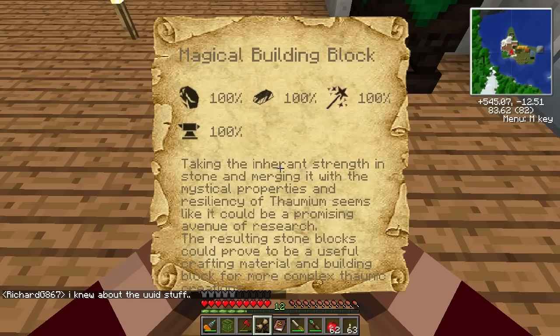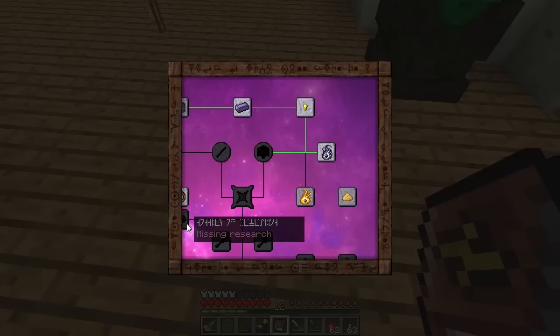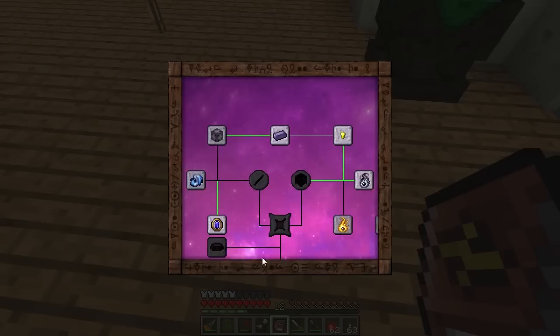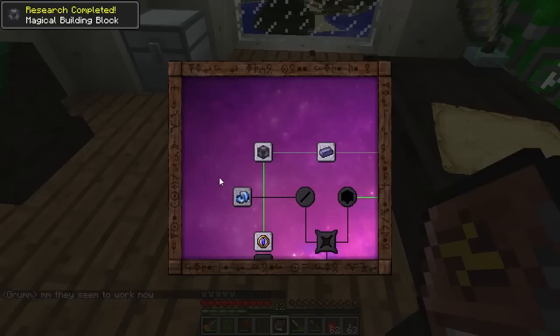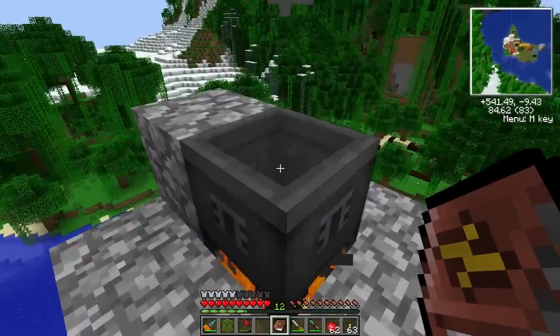We got the magical building block. Let's see what this one is: apparent strength of stone and merging it with the mystical properties and resiliency of Thaumium seems like a promising avenue of research. The resulting stone blocks could be a useful crafting material and building block for more complex Thaumic crafting. Stone and Thaumium gets you the magical building block - interesting. Let's make some of that and see what properties it gives.